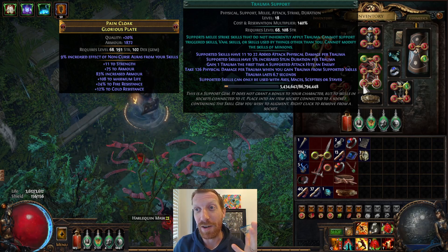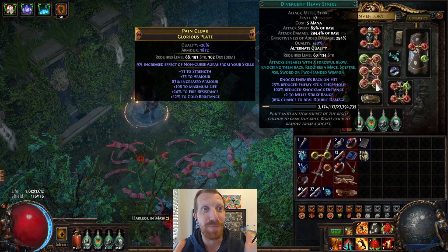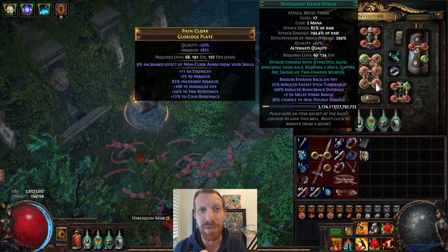I have been trying to make Heavy Strike work as a build, because Heavy Strike is just a hilarious button to press. You knock things back and it's kind of weird. And Path of Exile really is a game about doing your best to come up with something really wacky and seeing if it plays out.